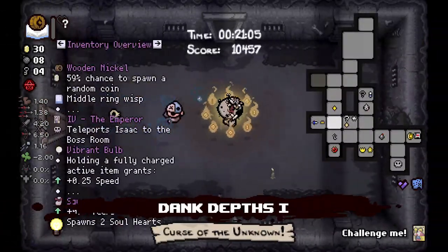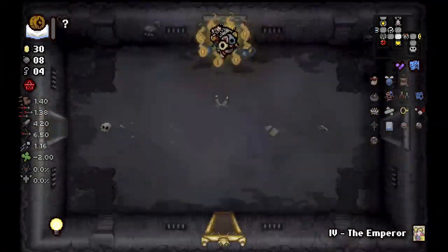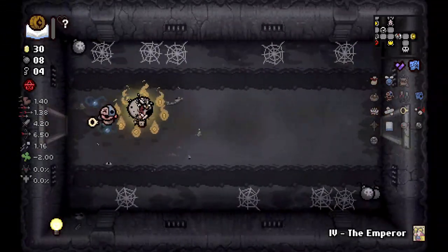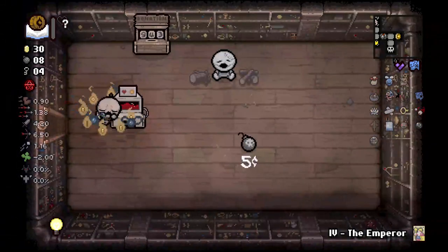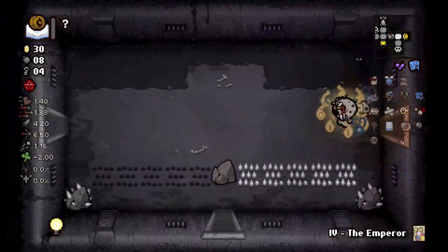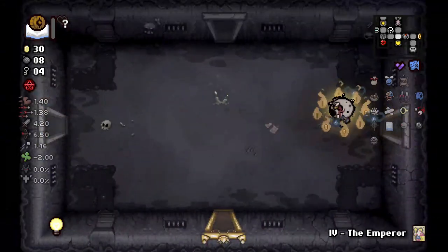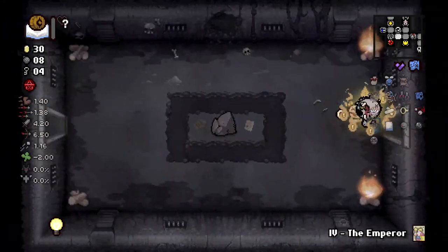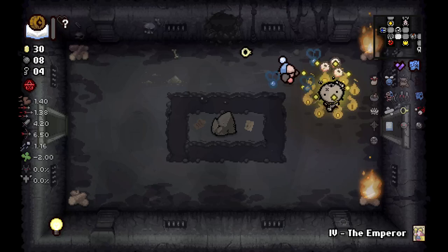Now we know we're at full HP. I'm picking up all the money. What am I doing? I'm throwing — let's get ourselves back in this. What happened on this floor: we missed out on Incubus — big L for sure — but we're still alive. As long as we're still alive we've got a very good chance at winning; just a few things need to fall into place.